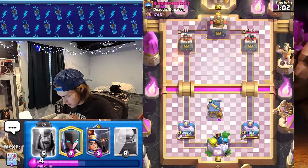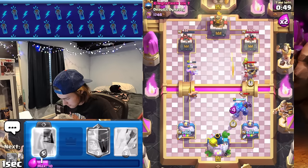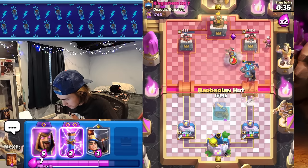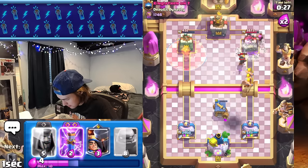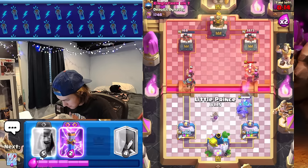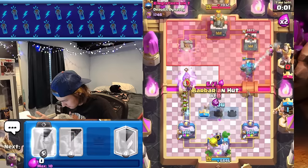Our barb hut's still alive, should spawn four barbarians. Going golem here — golem is a perfect counter to expo. Getting arrows down, not too worried about another firecracker as long as we take out this expo and we'll be able to spell cycle. Let's put a poison on the tower. He goes expo again, I go golem — that's going to be tower. Getting lp down to activate king tower. Six health left on the tower, we zap and we just won with barb hut.